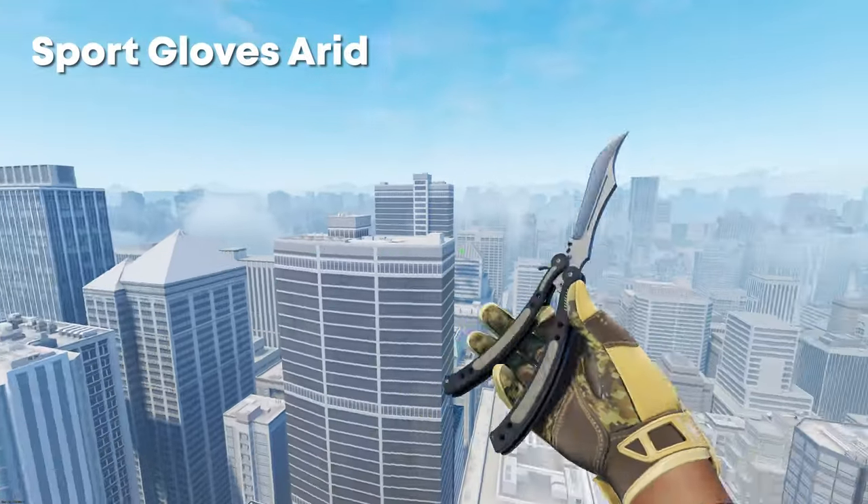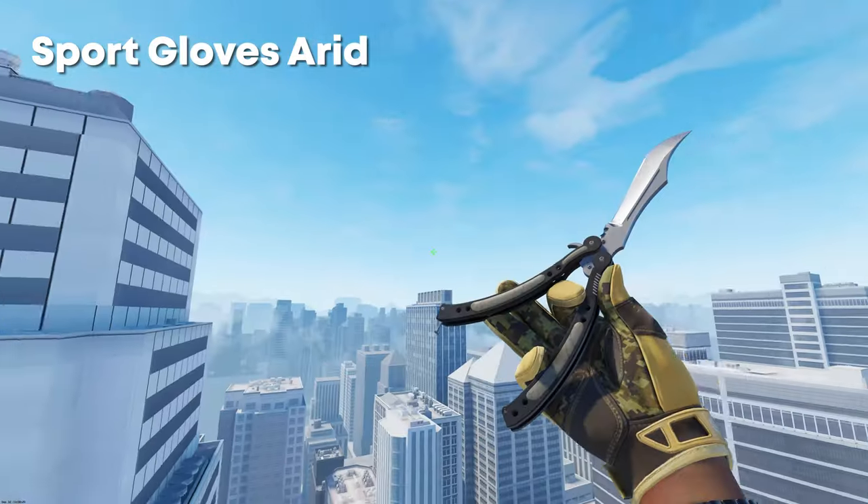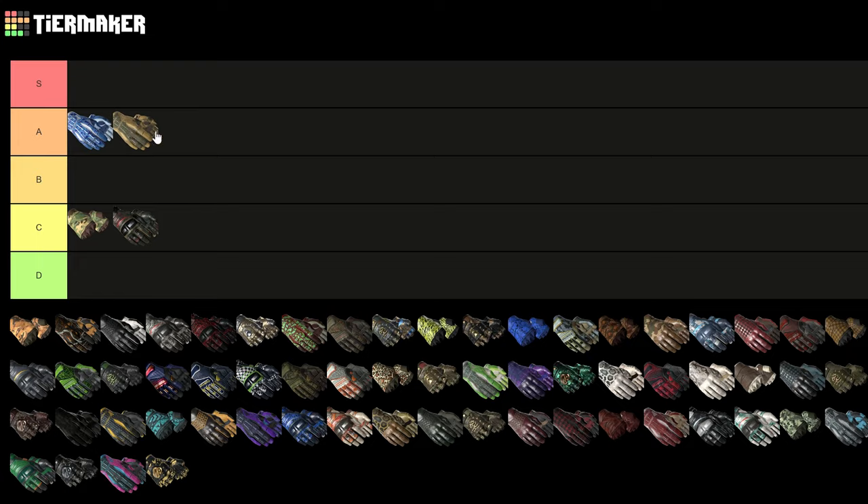Next up we have the Sports Gloves Arid, which I actually think are a really nice pair of gloves. I'm not a massive fan of the DD Pat pattern on the palm, but when you're just holding regular weapons they look really nice. Because of that and the fact that I really like blue, I'll put them underneath the Amphibious gloves.